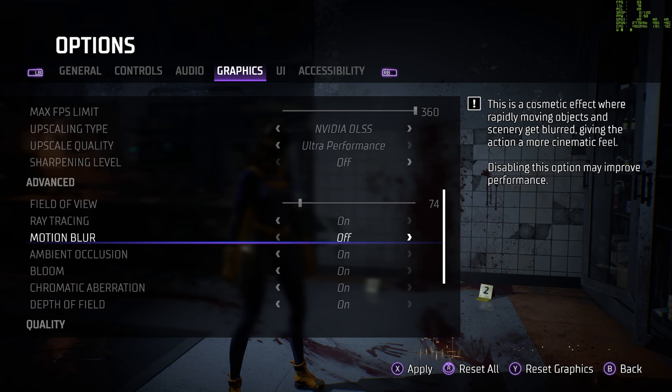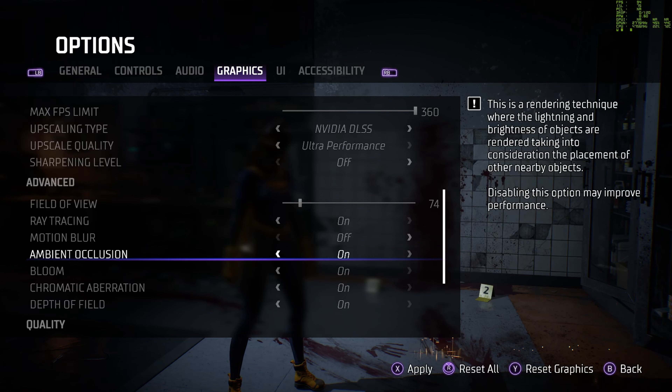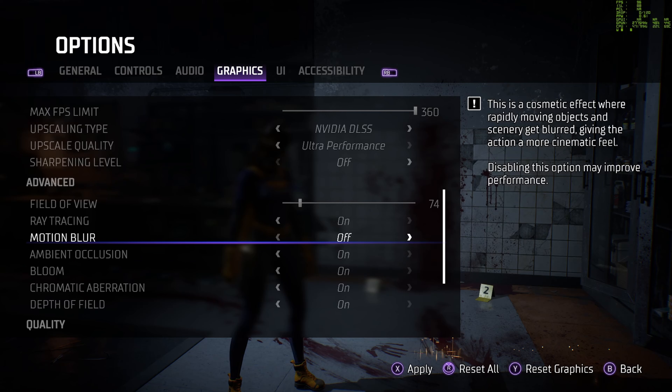Motion blur is garbage and you should turn it off. I wish people would stop including it — seriously, stop. The idea behind motion blur is that the faster you move, you blur the edges of things and it's supposed to simulate motion. Please stop doing it.